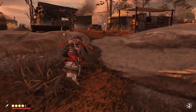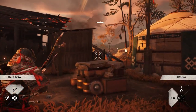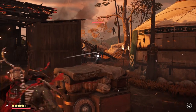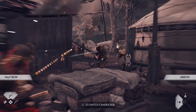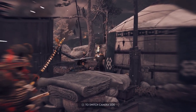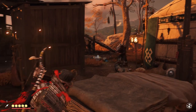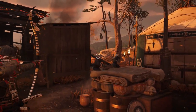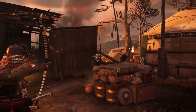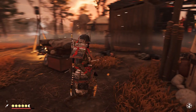Stances can be changed mid-fight to gain an advantage on certain types of enemies. It's like rock, paper, scissors but instead it's stone, water, wind, moon — against sword, shield, spear and brute. Yeah, it doesn't really roll off the tongue quite as well. So the Stone stance is best against swordsmen, Water stance is best against shieldmen, Wind stance is best against spearmen, and Moon stance is best against brutes.